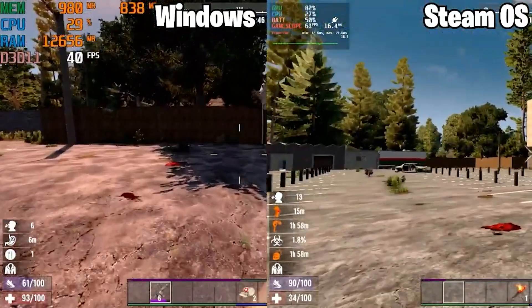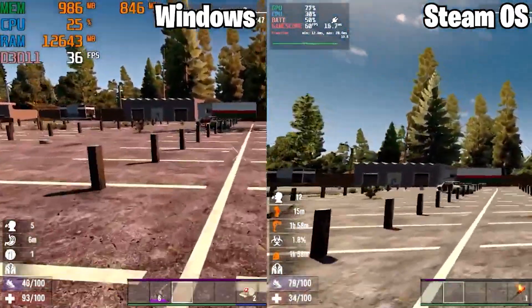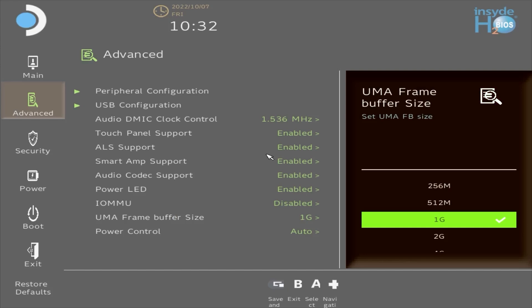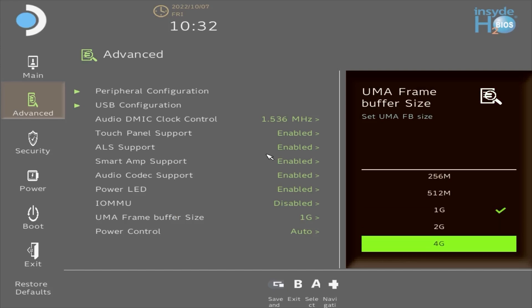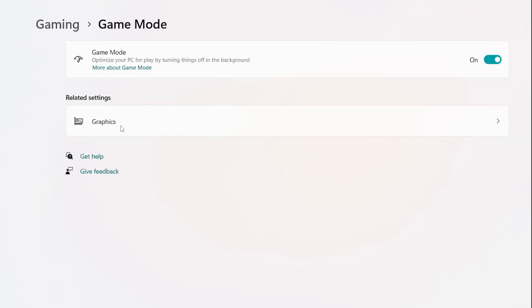Today I'm testing out Windows versus SteamOS on the Steam Deck to see which operating system performs better. I've actually done this before with some basic settings — I didn't optimize either operating system, and Windows did outperform SteamOS on a couple of games. But that was months ago, both have been updated and a lot has changed. So for today's video I did optimize Windows by maxing the VRAM usage, put it into game mode, and made sure every driver was up to date.